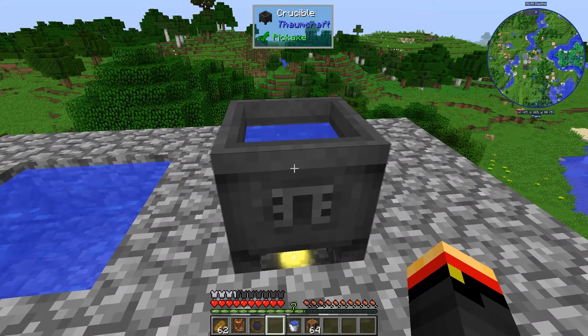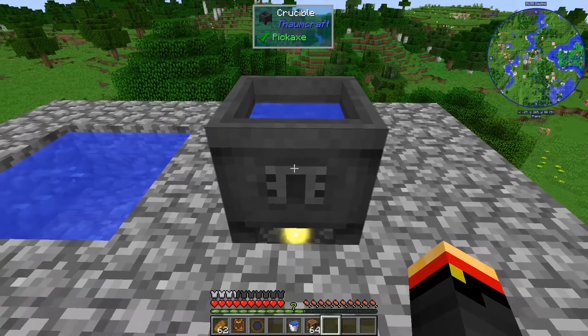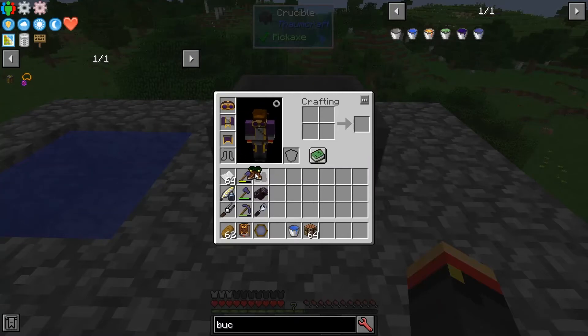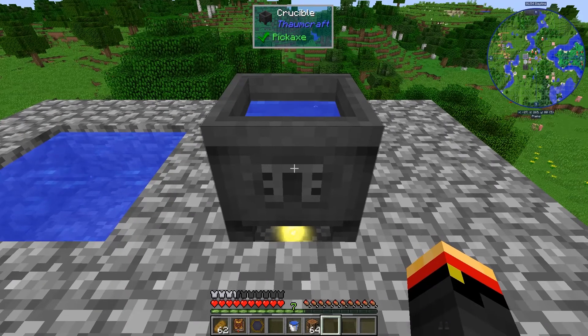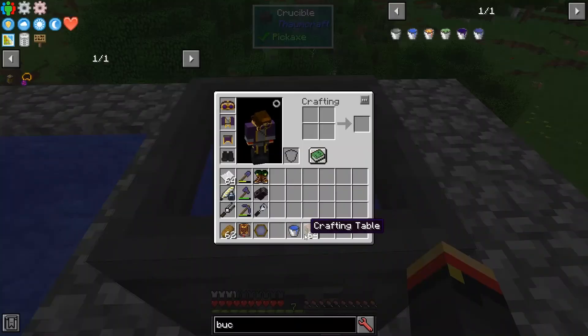Remember when I said that leaving excess aspects in your Crucible would allow it to build up Flux and you didn't want that? Well, for right now, we're going to do that on purpose. We're going to dump all of these credit tables in here, which should be a ton of aspects — 64 times 20, 64 times 9, so about 640, then twice that, so 1,280. Almost 2,000 Flux should be going in here.